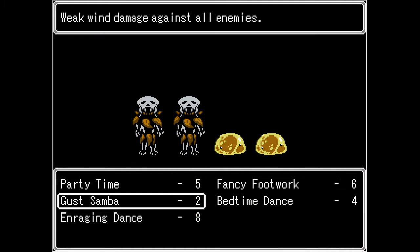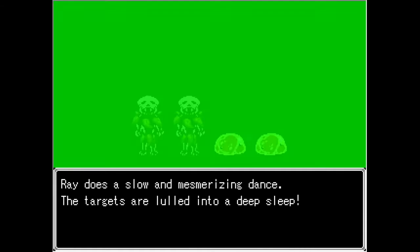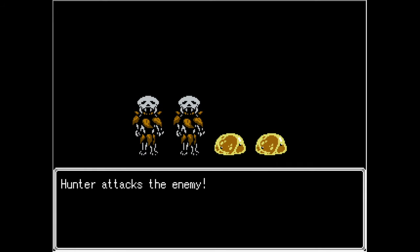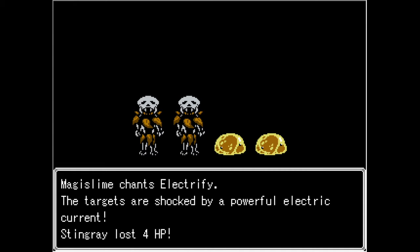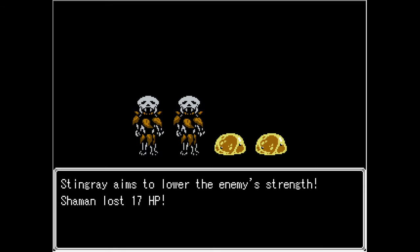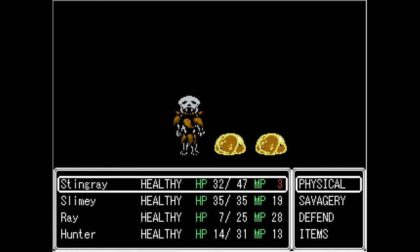I'm going to put everybody to sleep again - I think that was a good idea. We're going to go physical on that shaman, hopefully everybody goes to sleep. So both shamans and the mag slimes are not affected by that. So maybe the better thing to do is put the shamans to sleep and then attack the mag slimes, because that electrify really hurts. We're going to go after the slimes - that other shaman should still be asleep.